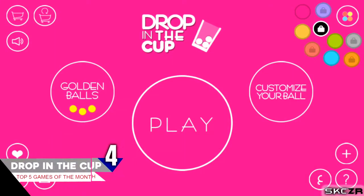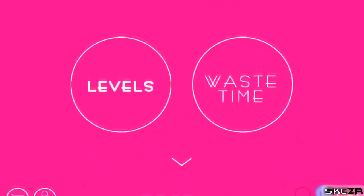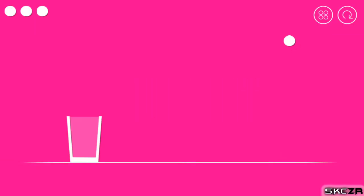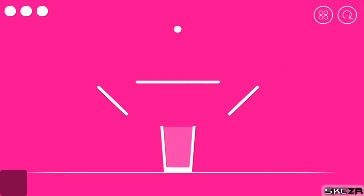The game at number four is called Drop and Cup. This game is quite simple to play but you need concentration to win. The rules are simple: there will be a ball and you have to touch the line on the screen so that the ball will bounce and fall into the cup. If the ball falls into the cup, you've won the level. The levels get harder as you go, and this game is quite a stress refresher.